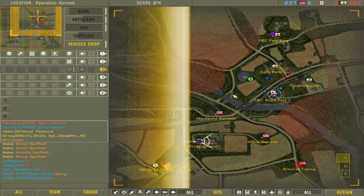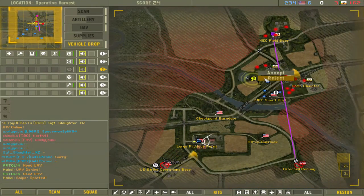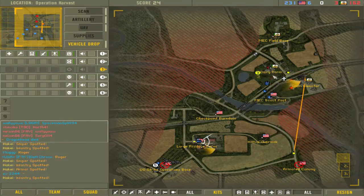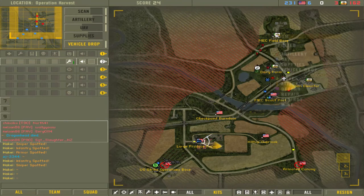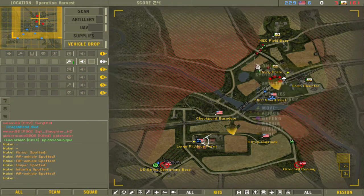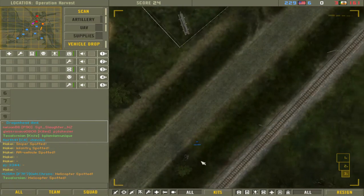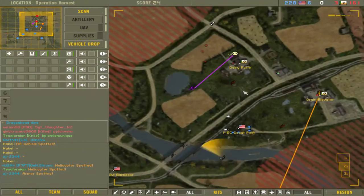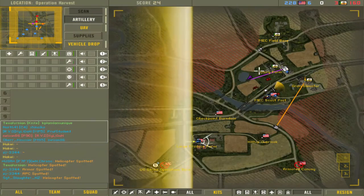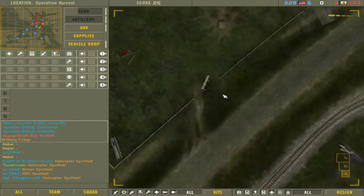I can spot for you, buddy — just ask me for UAV. You've got AA at Mech Field Base, choppers. Does anyone need a vehicle drop? Maybe this guy needs one, but if I drop a vehicle there it will give away to the enemy where he is. They probably won't kill him because this isn't exactly a competitive game, so I'm not revealing too much information. I don't think he needs it so I'm not going to bother. I'm going to put artillery here because I'm a bit worried about losing this point.